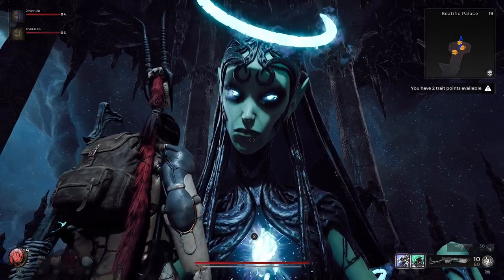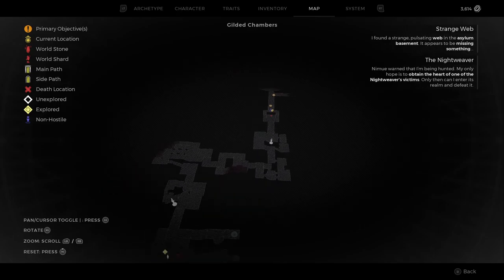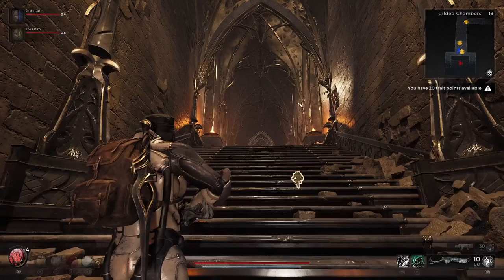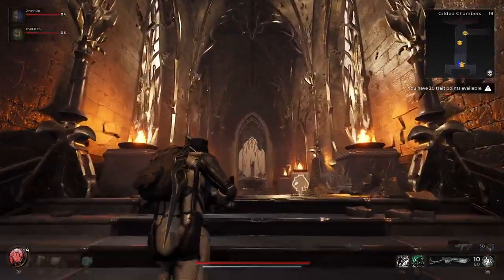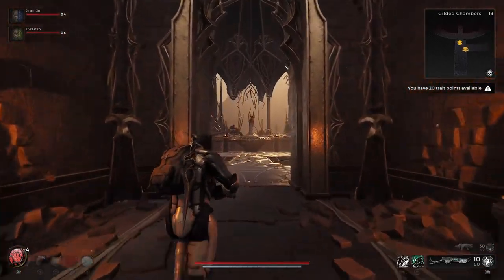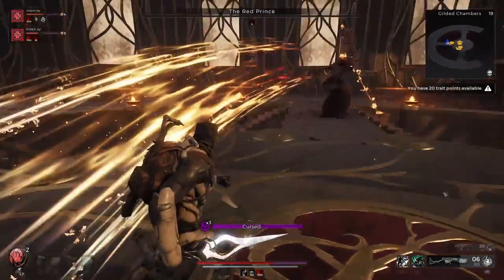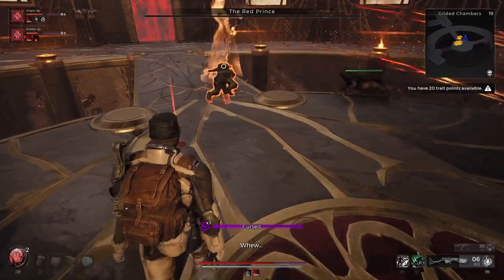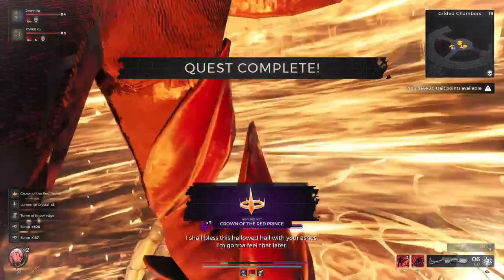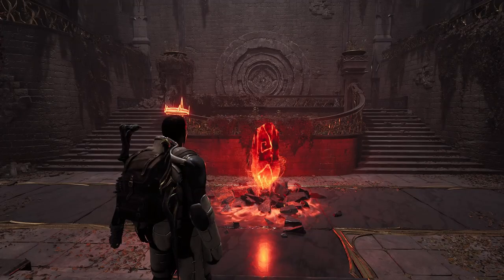Now you can officially use the assassin's dagger as a weapon. The final thing we've got to do is make our way to the Gilded Chambers, which is usually one of the last maps on Losum at the very end of the Losum story. Once you make it here, talk to the Red Prince, decline his offer, and pick to fight him. You can hit him with your guns to get his health all the way down, but make sure the last hit that kills him is with the assassin's dagger — and once you do it, boom, you will get the Crown of the Red Prince.